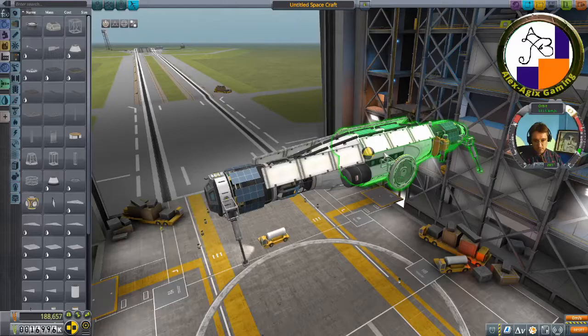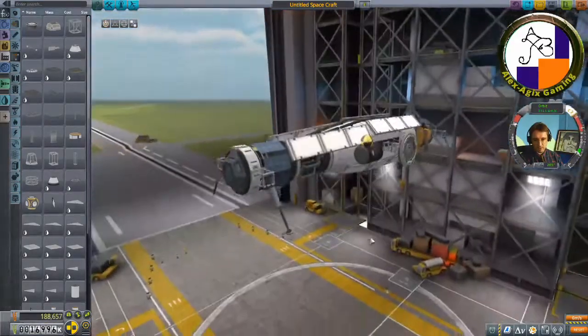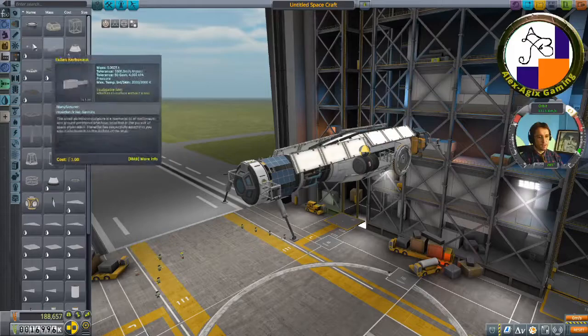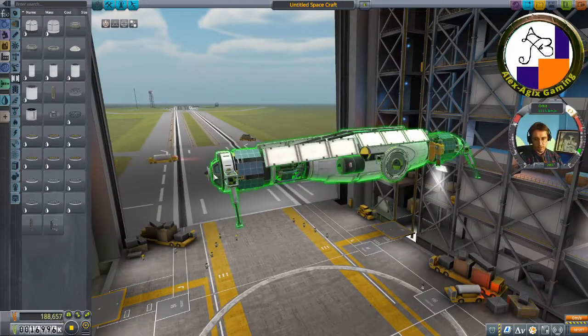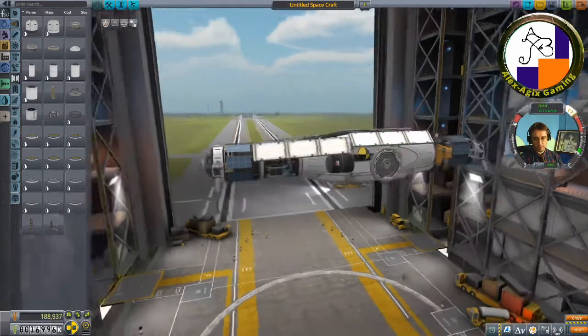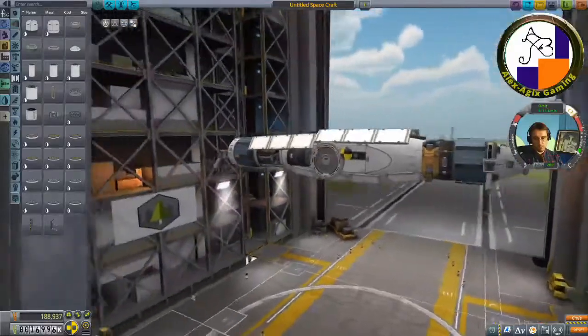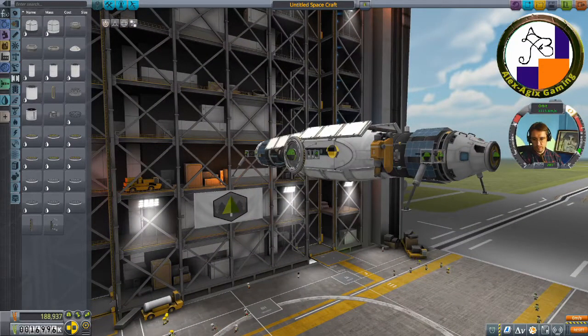I'll put some supports in to help distribute the weight a little better. One is enough — if you put too many parts on your ship, the game starts going haywire. Adding clamps on the front and a grabber too — you never know when you need a grabby. Let me tell you, that comes in handy.